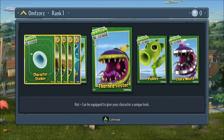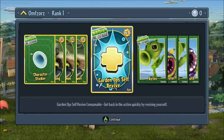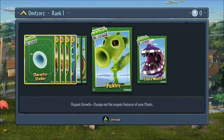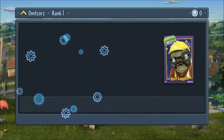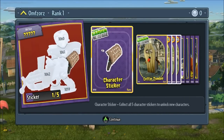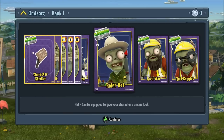Straight off the bat, obviously we've got cards here. This is sort of like the Team Fortress 2 factor of it - you can get hats and things like that, but also you can get plants that you can plant in either the Wave Mode, like typical Tower Defense, or you can also use them in the Multiplayer Mode, which is the Garden vs Graveyard Mode. That's sort of like mixing King of the Hill from Team Fortress 2 with Payload.